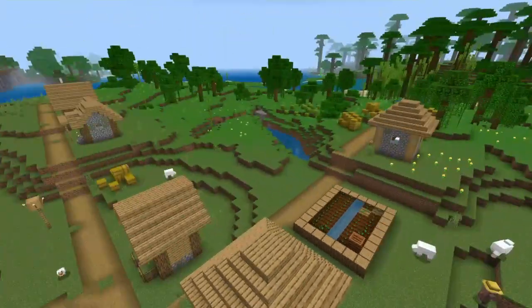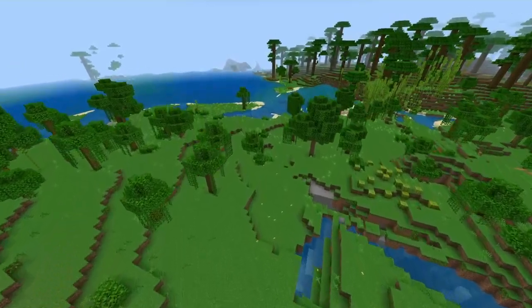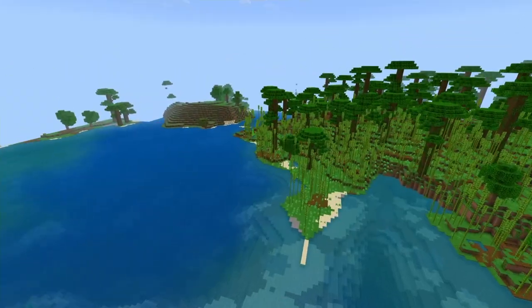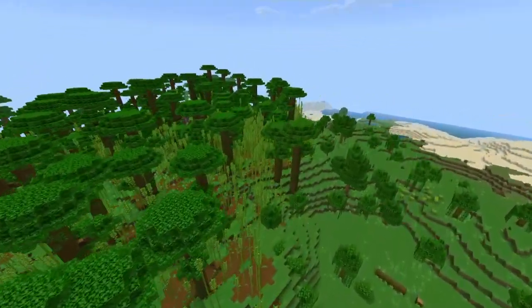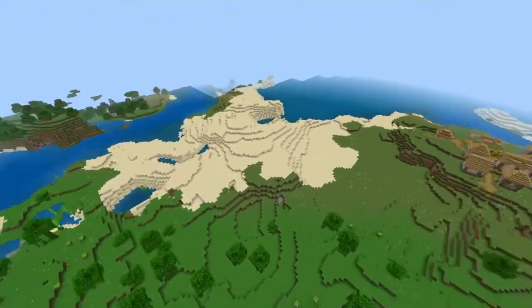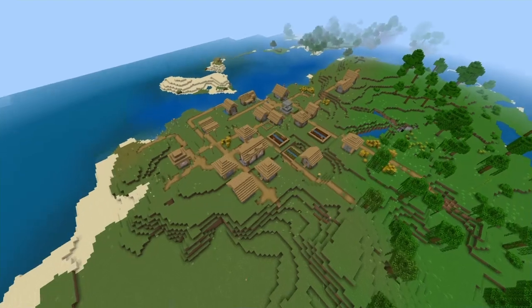Same as the second seed, it has a lot of hay bales — but compared to that village, this one really has a ton. Therefore you will start your survival world with a lot of food and wheat to trade to the villagers. Given the size and location of this village, it's basically a perfect place to make it your base camp.